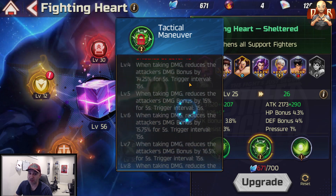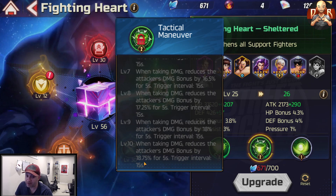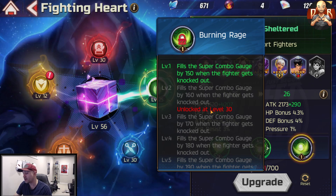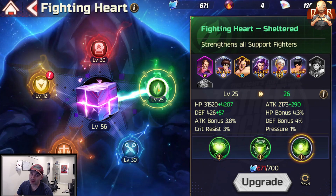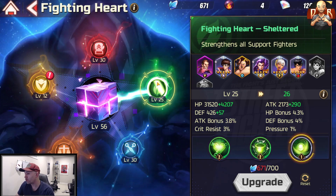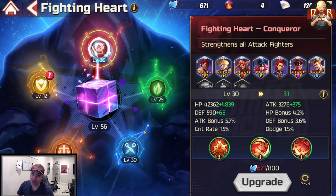Tactical Maneuvering can scale up to 18.75% damage reduction on the opponent — a solid debuff. The third skill, Burning Rage, fills the super gauge by 150 when the support fighter gets knocked out. It's not the biggest increase, but it does scale up. I'm stopping the Support heart at level 25 for now — the debuff and extra heal are nice, but you can already gain super gauge through fast cast and fighting soul, so I don't think pushing past 25 is necessary.